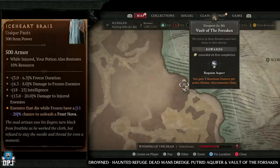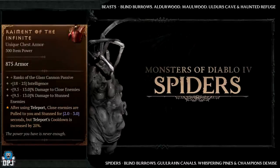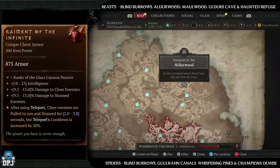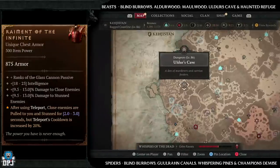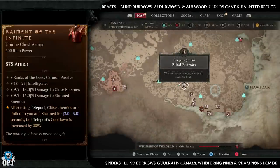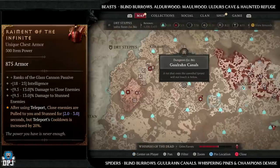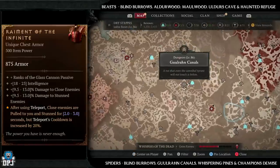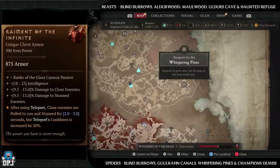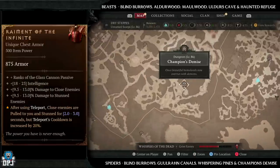Next up we have the Raiment of the Infinite, which has increased drop chances from beasts and spiders. Beast dungeons: Blind Burrows, Alderwood, Moorwood, Alder's Cave, and Haunted Refuge. Spider dungeons: Blind Burrows, Gurun Canals, Whispering Pines, and Champion's Demise. It makes sense to farm Blind Burrows since it has both beasts and spiders — if you can land this as a nightmare dungeon with that magic find modifier on, this would be your best bet.